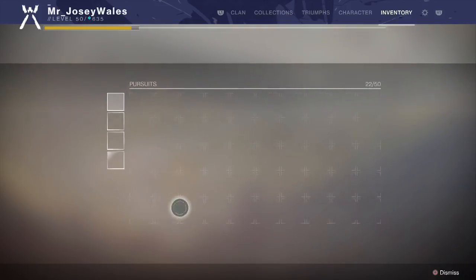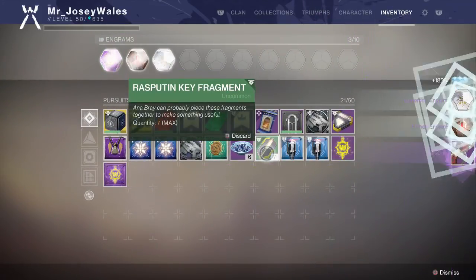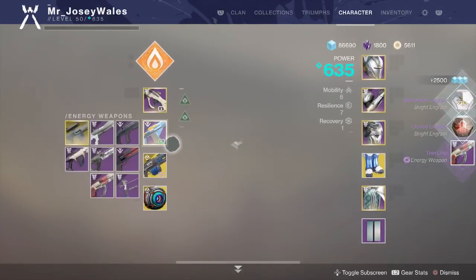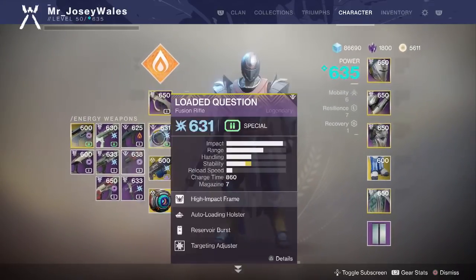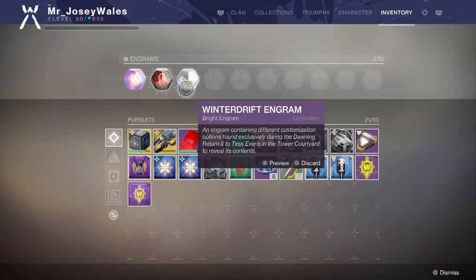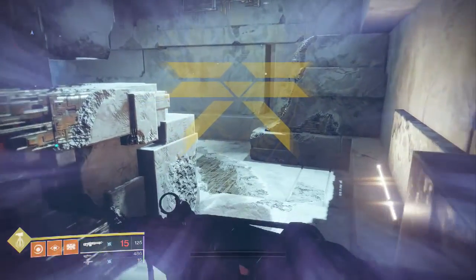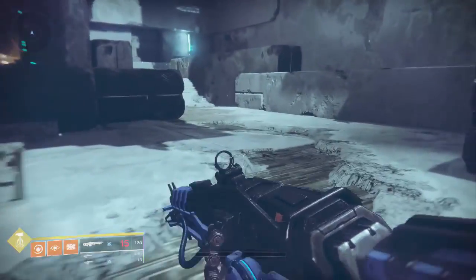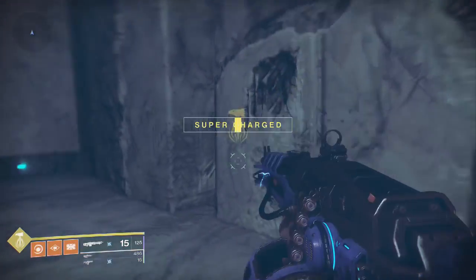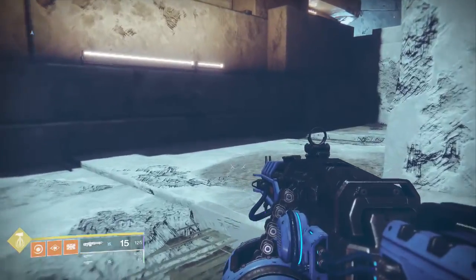We'll go to my pursuits, find the bounty itself, turn it in — and Thin Line. Not exactly the best weapon to get, but it is 650 and I can always bump up my Loaded Question. Also got some engrams there for the trouble. So guys, let me know: number one, where the bounty was for you — for me it was over here in Artifact's Edge. Number two, let me know if this was helpful; I'm going to keep making these as long as there are some people that find them helpful. And number three, thanks for watching — we'll catch up soon.